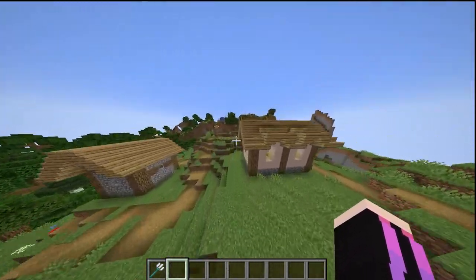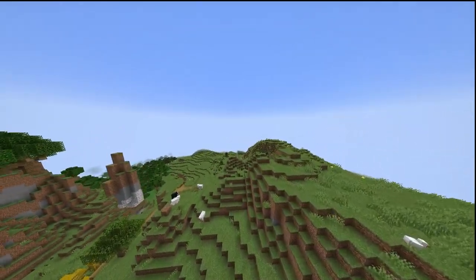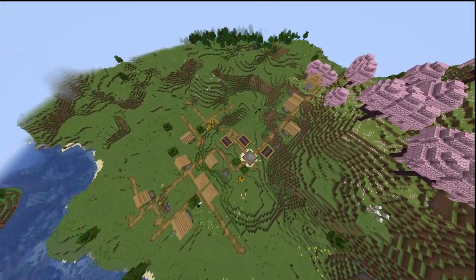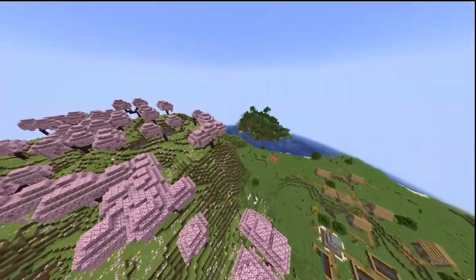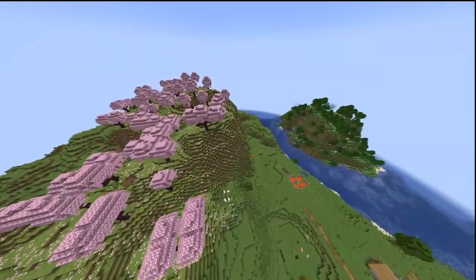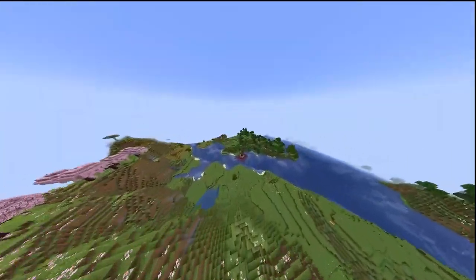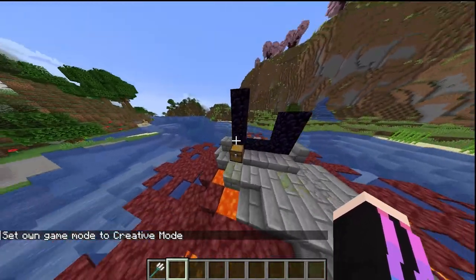So you will see two villages. If you go back here, there will be another village. But it will go down and here there is a cherry blossom biome. If you are doing a normal game run, you will get a cherry blossom. If you are using the cherry blossom, you will find one nearby with a little different loot.